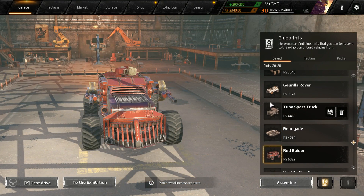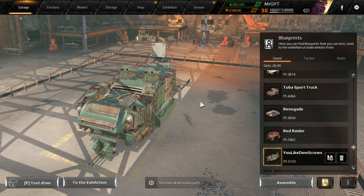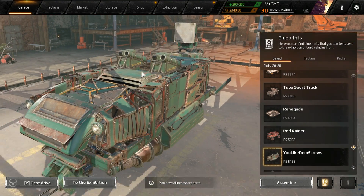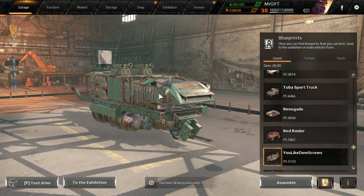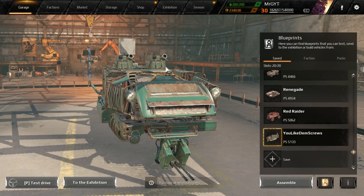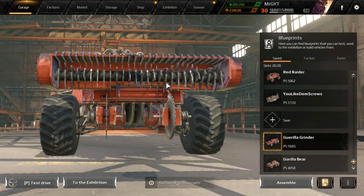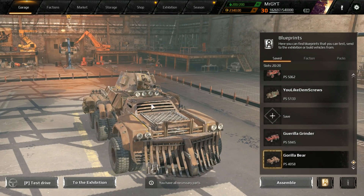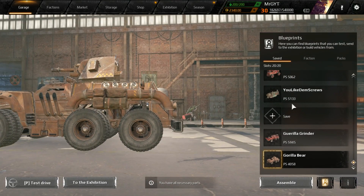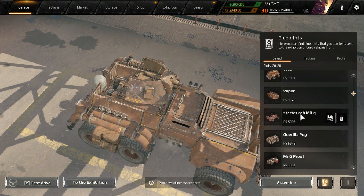We got Renegade from Sparkles the Burninator — build curator himself — a big Goliath tanky thing. We got Red Raider from JS10043 running two judges and some Bigfoots. We got You Like Them Screws from Green Titan — they still haven't sent me all the parts for that pack so I had to swap some out, sorry man. And finally Gorilla Grinder submitted by Kegden, and Gorilla Bear — in Soviet Crossout the bear kills you — submitted by Shipmaster Crook. Let's waste no more time, let's get to it.